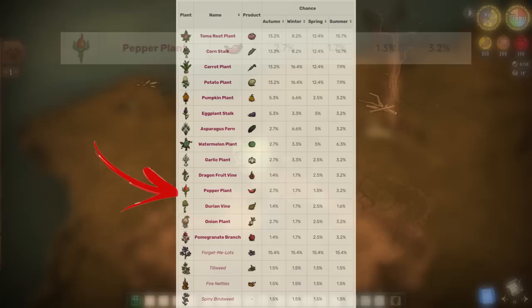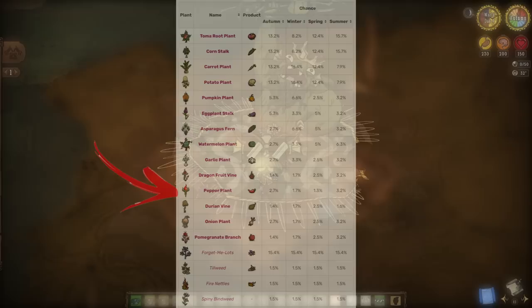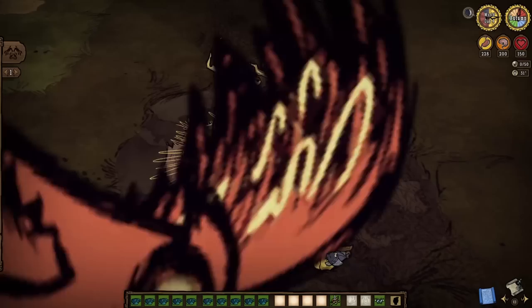Now believe it or not, even with such low chances, autumn and summer are a pepper's preferred seasons. But honestly, we've got some terrible odds for these things all around. So thankfully, farming is not our only option. Not when there's a Merm King in play. The green guy has a chance to drop specific crop seeds for peppers, durians, pumpkins, onions, eggplants.